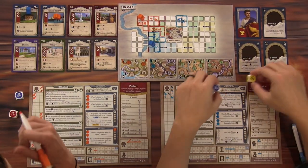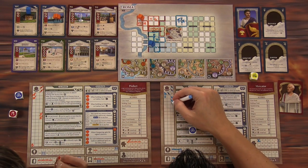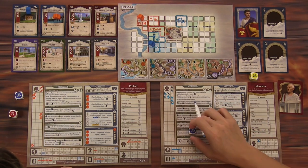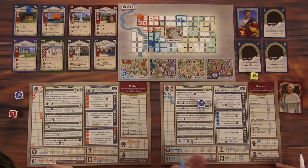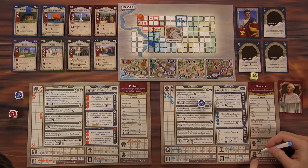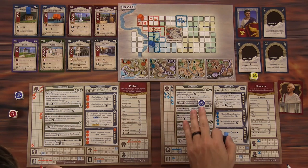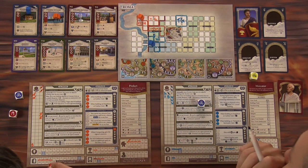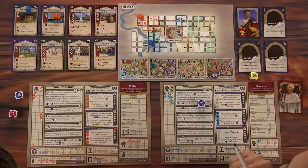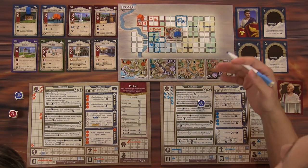I'm going to use the hammer to actually build right now. To go a second space, I have to spend a fish from my warehouse for every additional space. What I can do now is I have quite a few resources. Some of these buildings are ridiculously expensive. How much is the parade ground? Two wood and two bricks — that's expensive, but good: you spend a jewelry and get three army people.